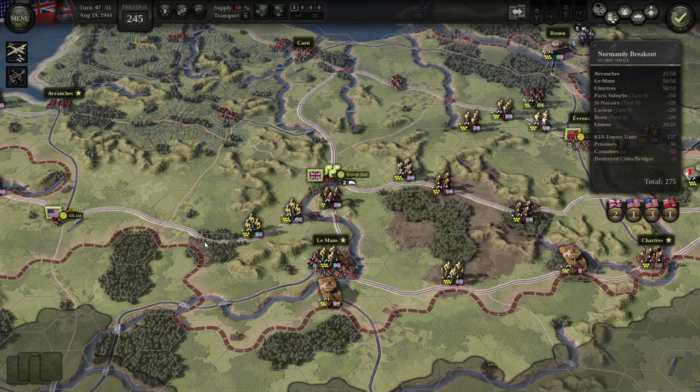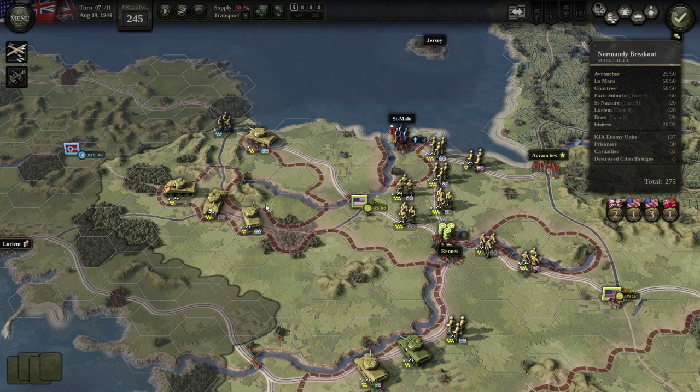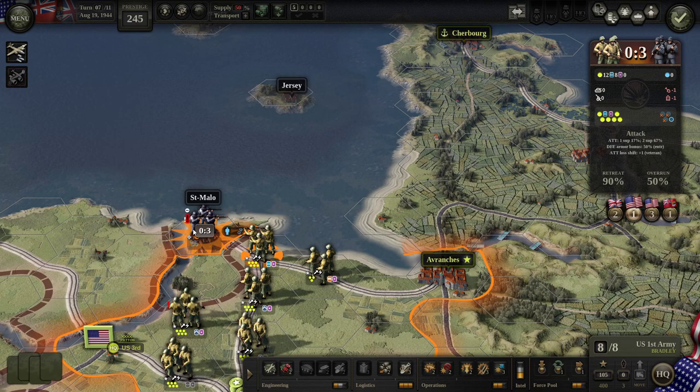We send some of these guys to the north, some to the south. This feels a lot more like Hearts of Iron 3, where you're making interesting decisions about where to send your forces — where to put pressure, where to send the concentrated forces.